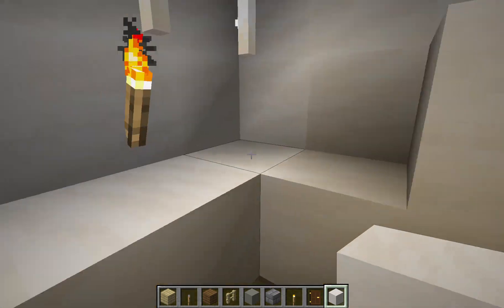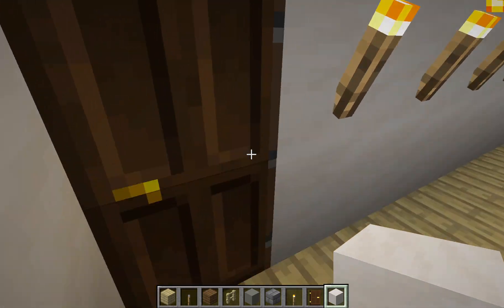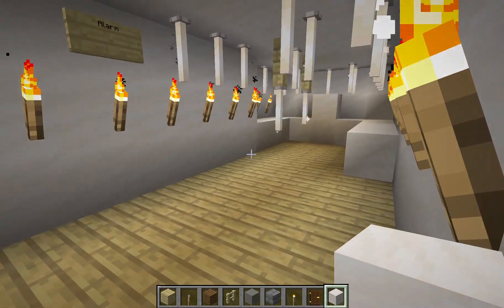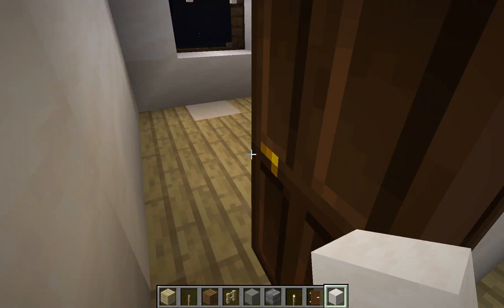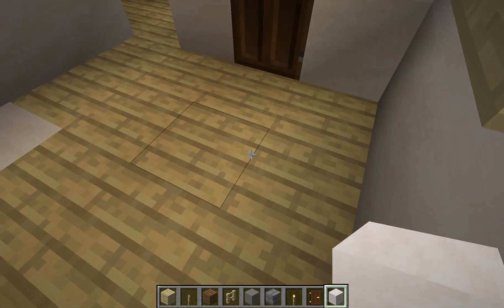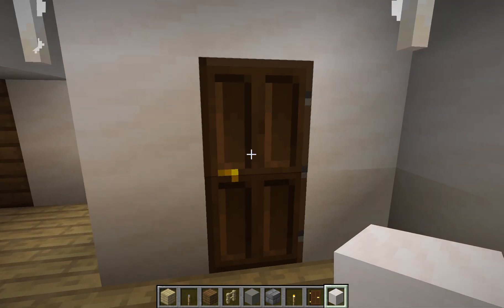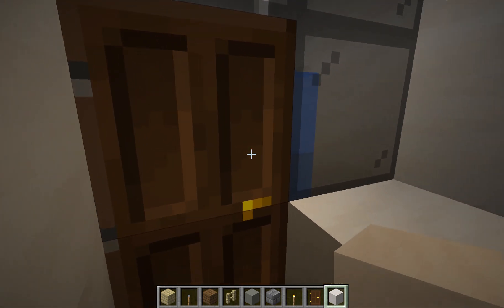I finished my Bloxburg house — it's not a mansion because I don't have a second floor, but maybe if I buy the premium game pass of Bloxburg I will have a second floor. There's an AC here because there's a central AC — if you didn't watch part one, the link is in the description.